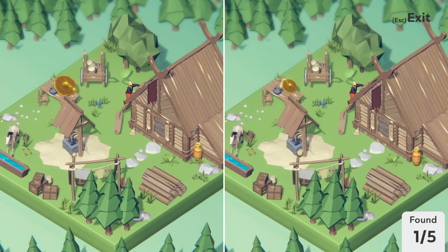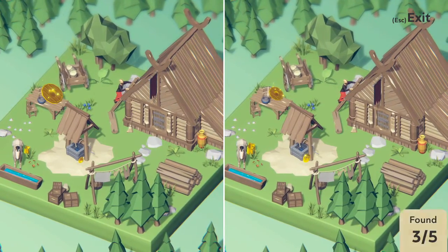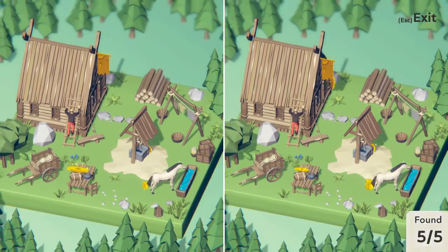That shield is a different size. This bucket's also a different size too. There's nothing weird going on with this horse, I don't think. This drum right here is a different size. This vase is in a different position — it's tucked further into the back of this cabin in the first image. And this banner is also in a different spot as well.